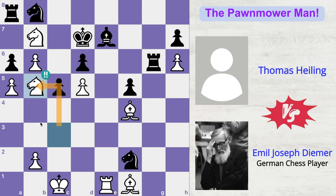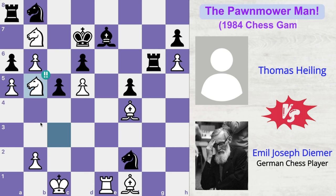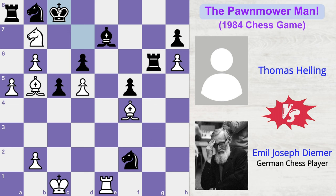By the way, this game was played in the year 1984. Imagine how strong a chess player Deemer was in his time. Obviously if pawn captures knight, then bishop takes pawn check, and if king moves to c8, it would be mate in 7. And if the opponent tries to block the check with his knight, then it would be mate in 6.